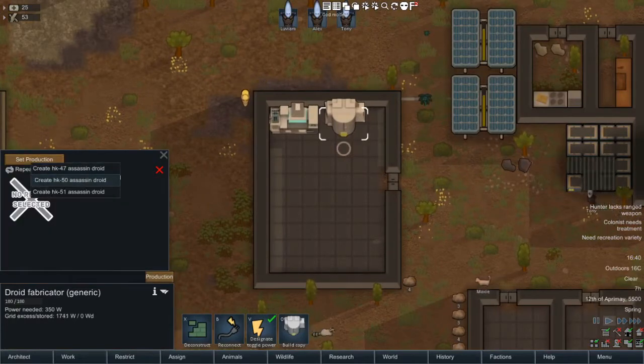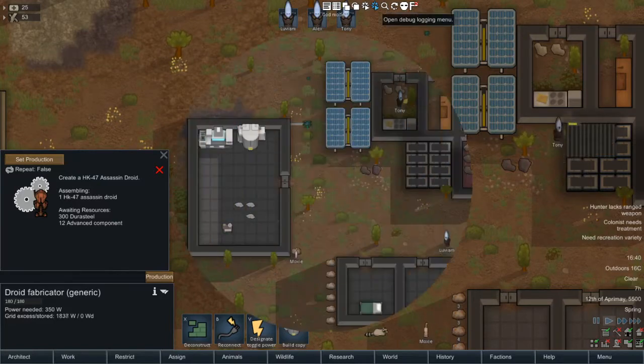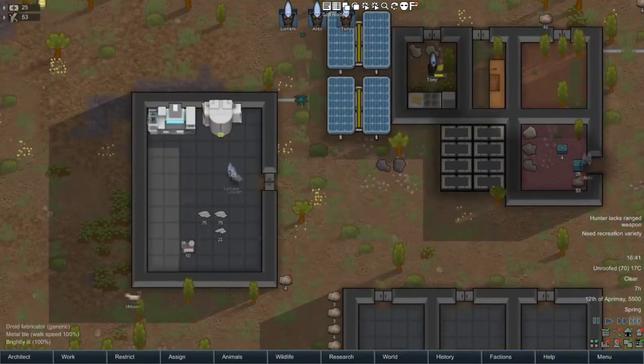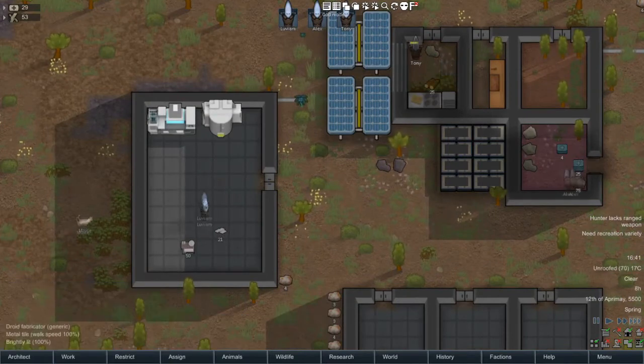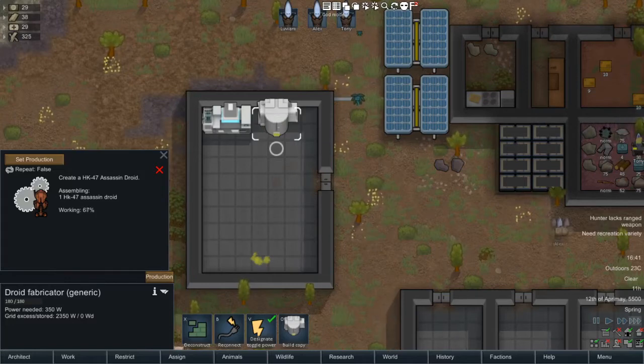With the Droid Fabricator I can make Assassin Droids using Juris Steel and Advanced Components. Let me just spawn them in — someone will come in and make the droid. Now it's working. Oh, it goes quite fast. After the clones, I was expecting it to take a long time.